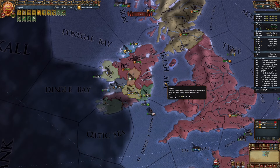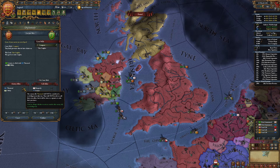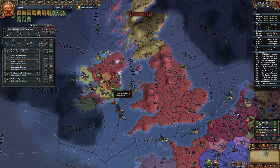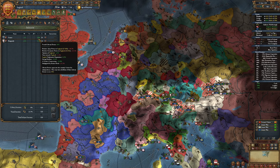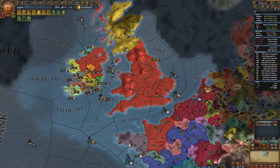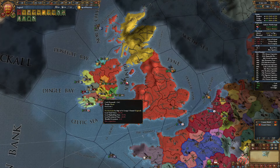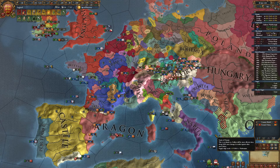Half of Ireland is mine. The next war is going to be against Leinster. I'm going to obliterate Thomond, Offaly, and Desmond and get all of them. And I've gotten France loyal - they like me and they are loyal. There's the Neapolitan Secession where they released Naples, which I still never really understand. I think that's a mistake every time - I think they should always keep it. I don't understand why people or the AI don't keep or take PUs when they can.